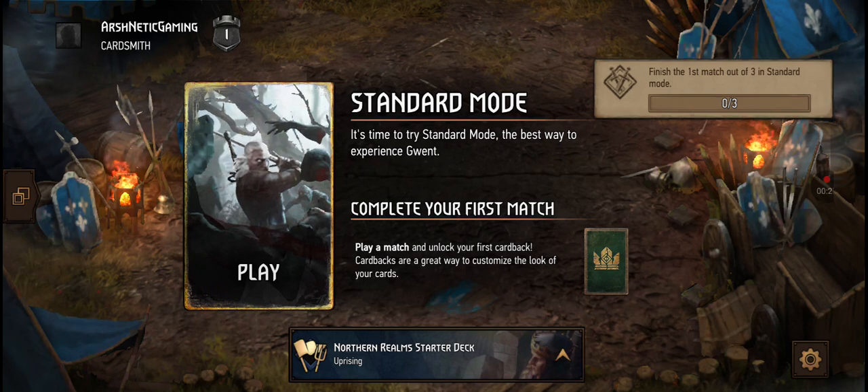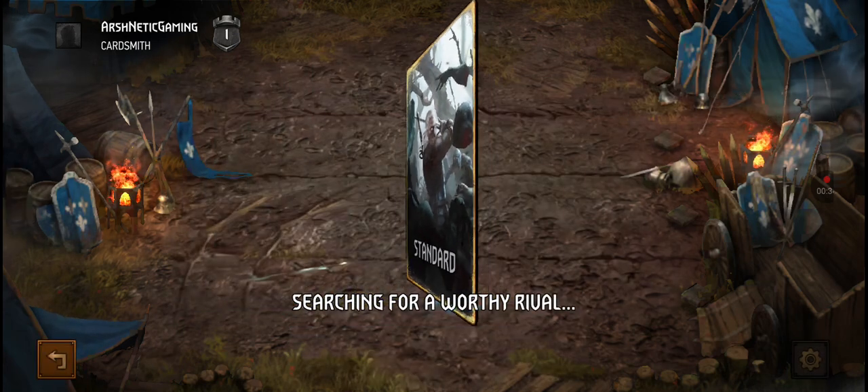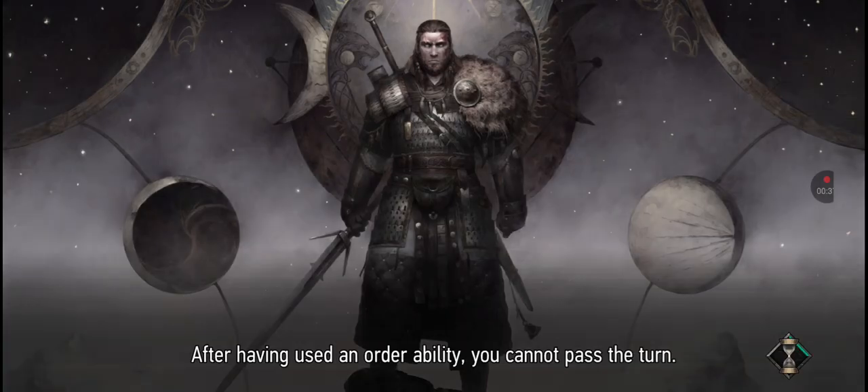It's time to try standard mode — the best way to experience Gwent. Complete your first match, play a match, and unlock the first card back. Card back is a great way to customize the look of your cards. Searching for opponent — this should prove interesting. After having used an order ability you cannot pass the turn. It will take me a very long time to get used to this game.